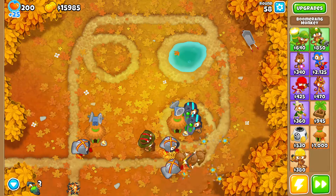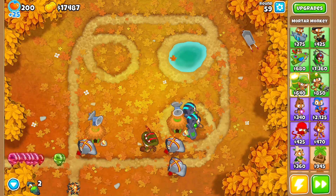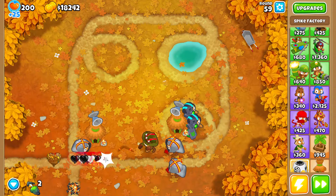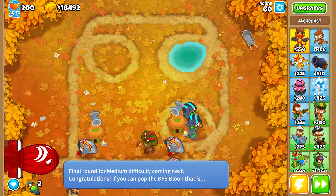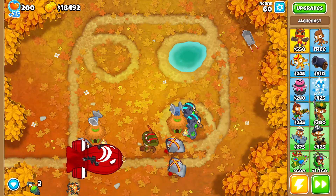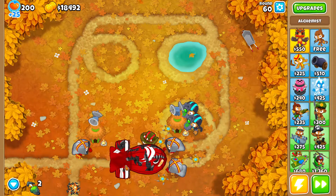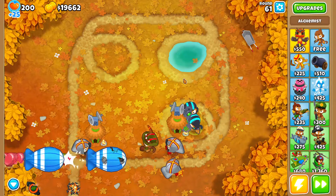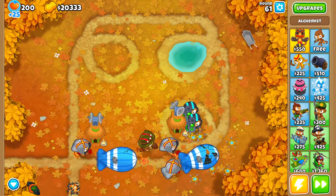I have a ton of hard challenge ideas - we can try mortar, dartling gunners, spike factory, alchemists, and only sniper monkeys. But now - oh he's stunning him back, he's okay! I have to use my abilities. Oh that was very easy! Let's wait until round 80.